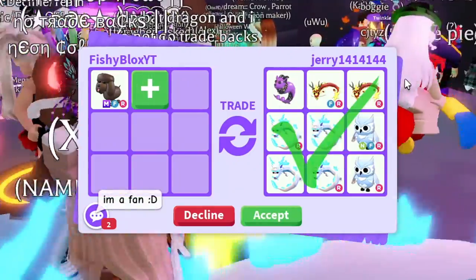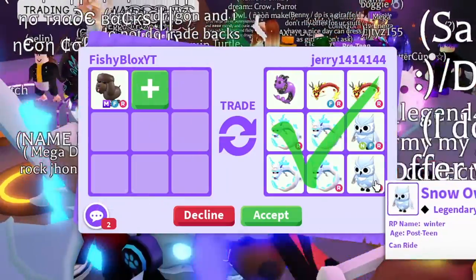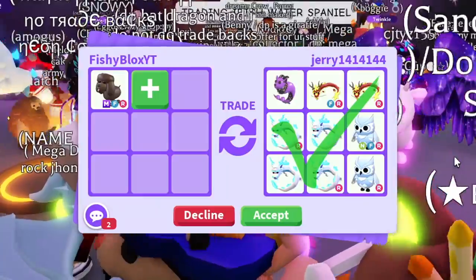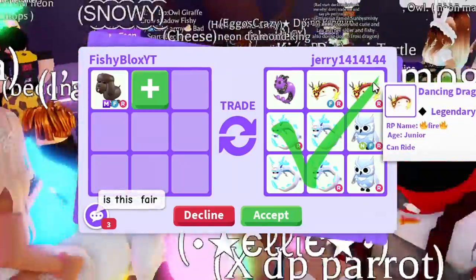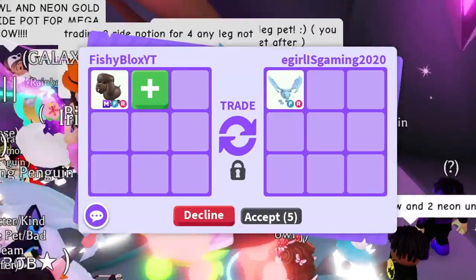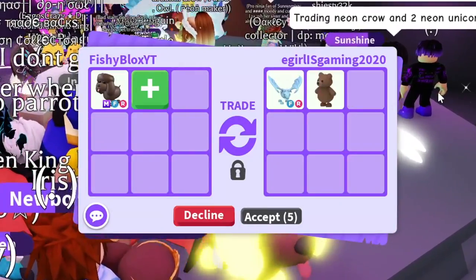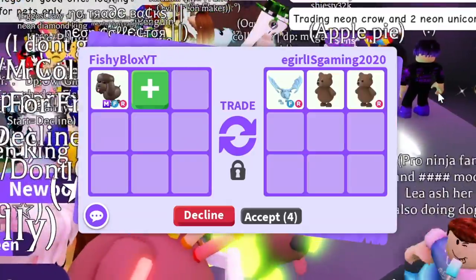For the first offer we got a Capricorn, two Dancing Dragons, a Neon Snow Owl, four Frost Faries, and a Red Snow Owl — not a bad first offer. I want to see what else is out there so I'm gonna decline for now. Second trade: we got a Frost Dragon. I wish I could take that but it's way too early, I just started trading.